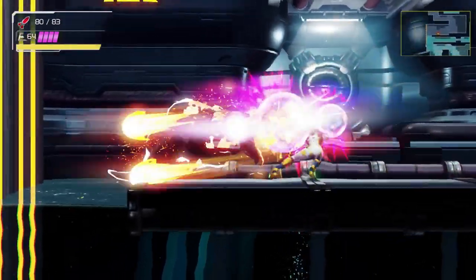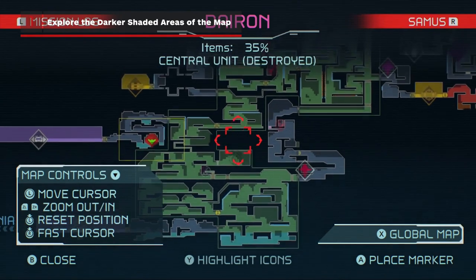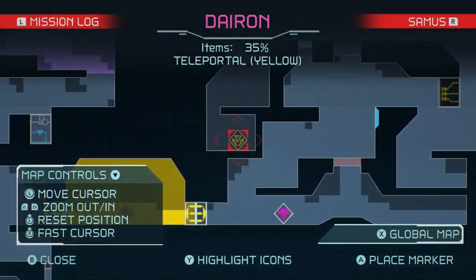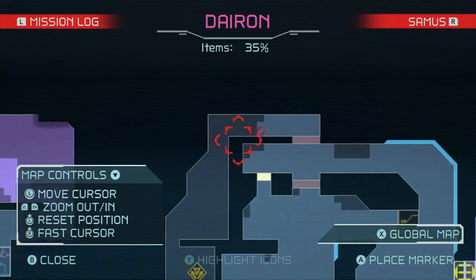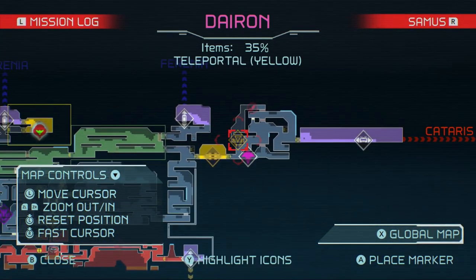First off, let's talk about some exploration tips. Areas that you haven't explored yet will be darker on the map than places you've been to. If you're trying to find out where you need to go next, consider finding a spot on the map that's a darker shade and look around the area, shoot at walls, and try to find some hidden routes.